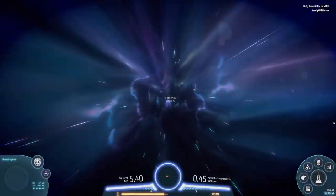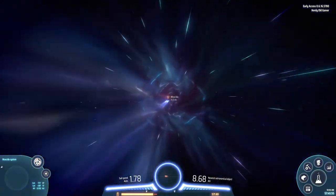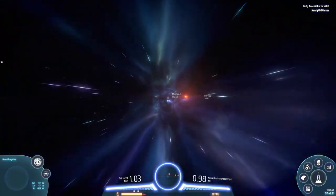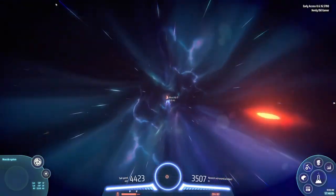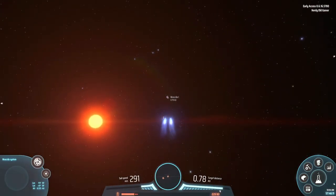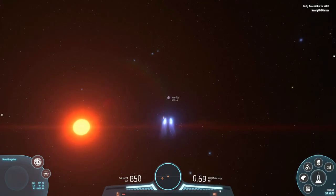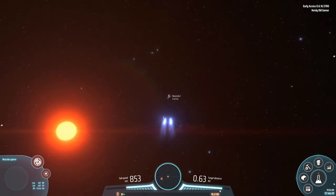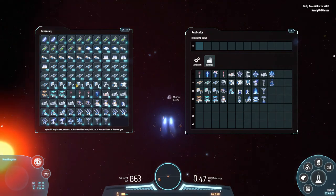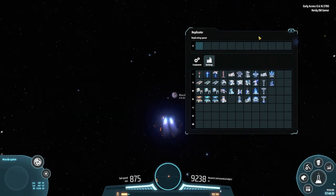Welcome back to Dyson Sphere Program, folks. We are heading back to Mushida and we are almost there. We have Mushida 2 there but it's actually Mushida 1 that we want to go to. We are on our way and we are going to set up a bunch of water pumps — I have brought 30 with me, I think, along with some more solar panels.